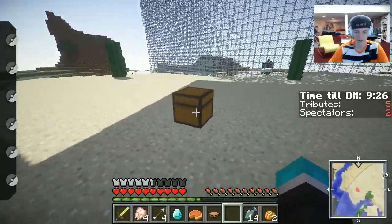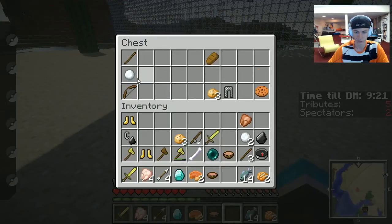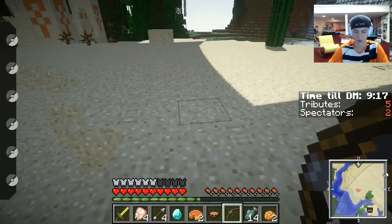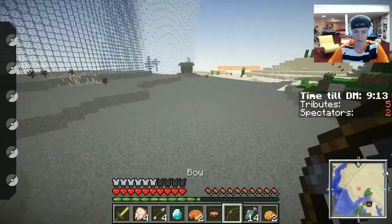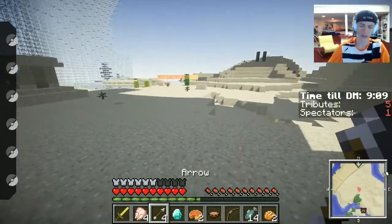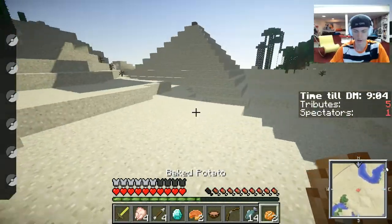Hopefully there are more XP bottles in here. We got iron boots — take that. Got some food, a bow — awesome! Lots of food too. Don't want to lose the bow. Someone's that way, I'm going to run the other way. I don't feel like going after someone right now — I want to enchant something if I find more XP bottles or better iron gear.